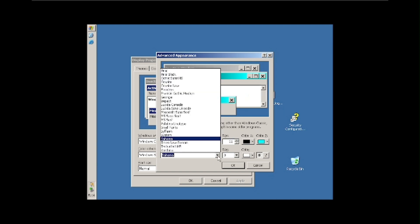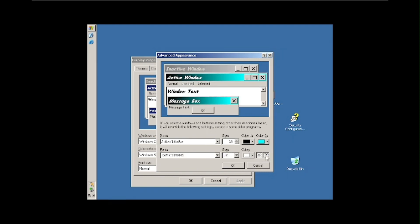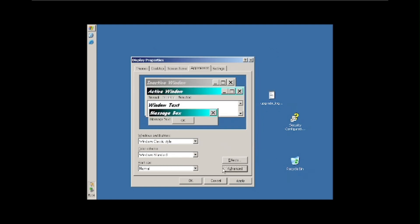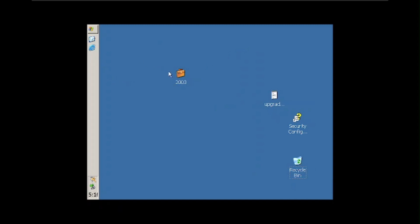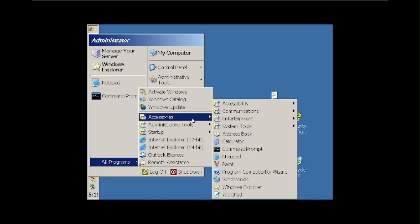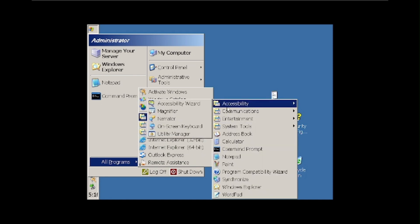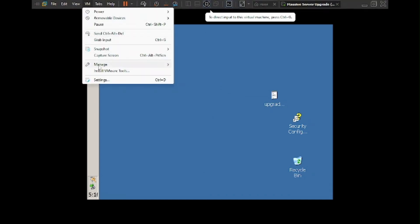Let's see what font to use — let's go with Comic Sans, size 12, italic. Okay, that's good. Now I'm going to move on to Server 2008. Let's just go here and find the ISO.